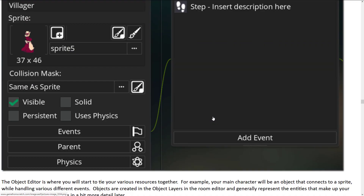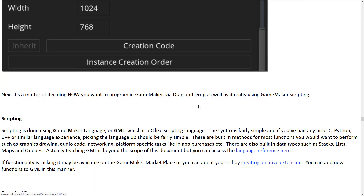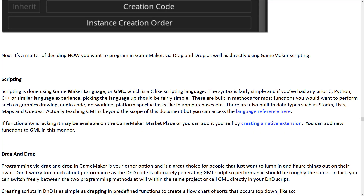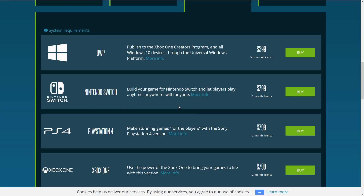GameMaker Studio is a commercial project. You're looking at $99 for the base package, and then an additional cost for each module. The Nintendo Switch add-on is similar to their Xbox One and PlayStation add-ons. Looking at the price, it is $799 US per year. So this is not an indie homebrew option unless you happen to be a very rich indie homebrewer. But if you've got a game you think you could commercially ship on the Nintendo Switch store, $800 is nothing. If you're a hobbyist that just wants to make games for your own Switch, yeah, that's not going to work.